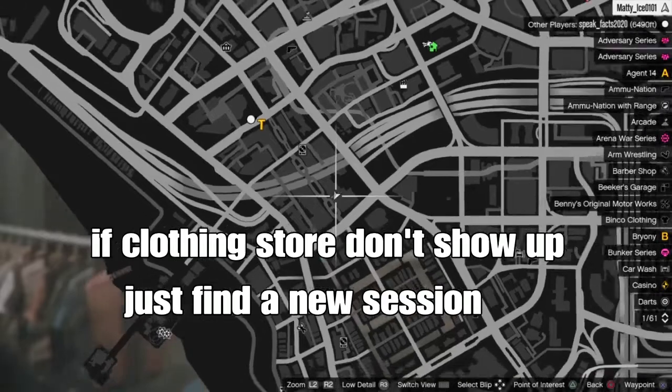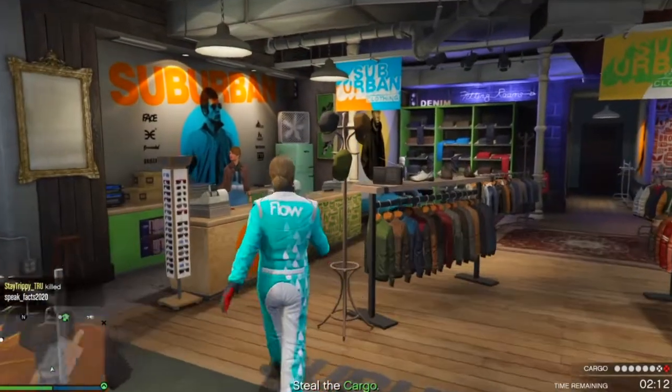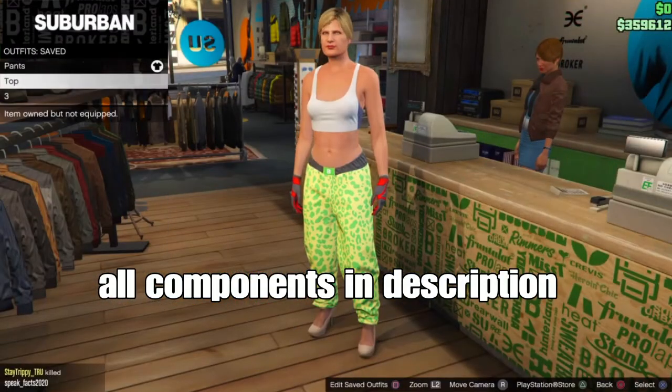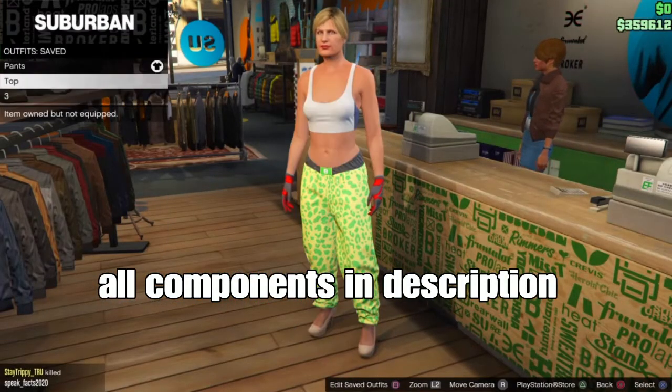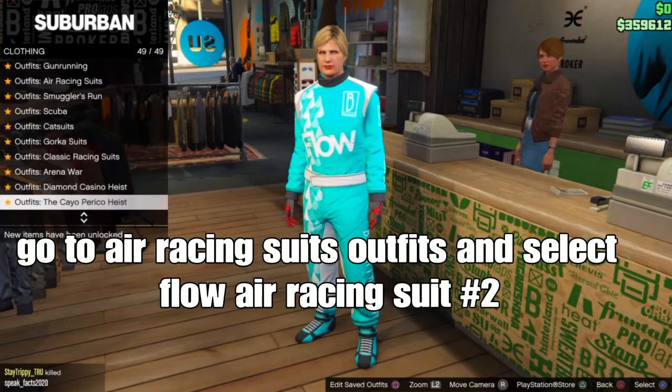If the console doesn't show up on your map, just find a new session and you'll be good. From there, all the components will be down below. There will be three outfit components: the first one will be the scuba pants, then the checker top, and then the last one.